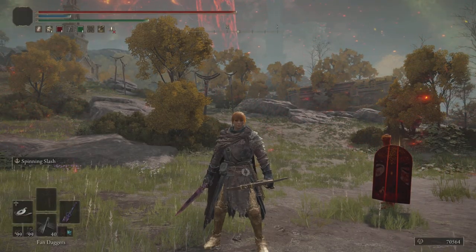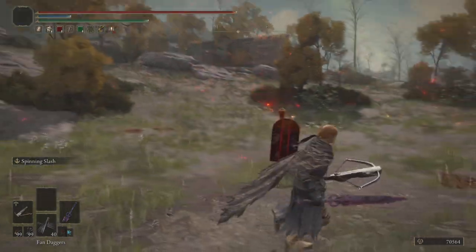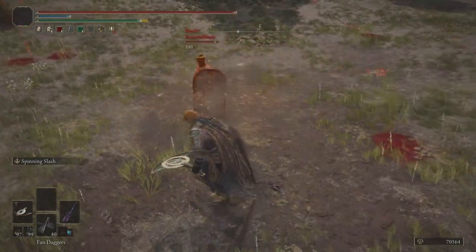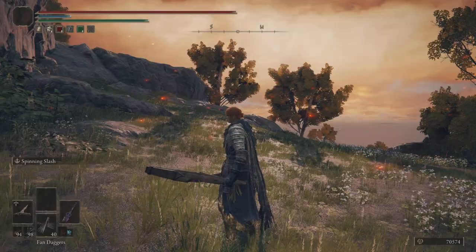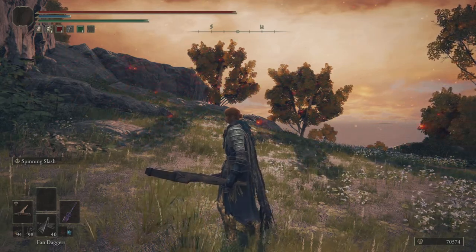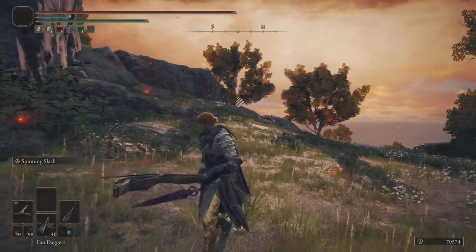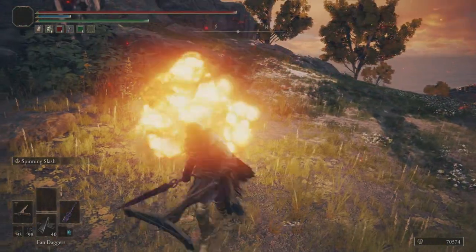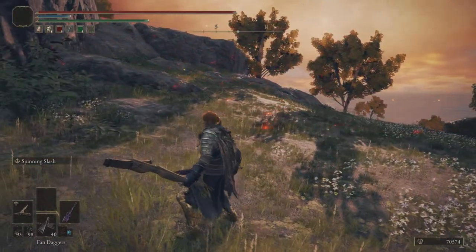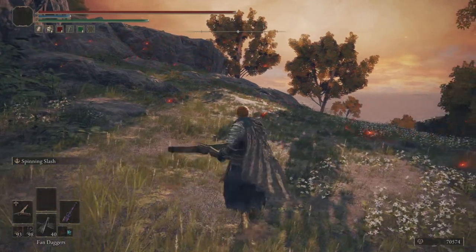The full moon crossbow has the best damage for its weight. It does nearly the same damage as the heavy crossbow and only has a weight of 4. When you offhand a crossbow you can swap bolts from your right hand bolt slot to your left hand bolt slot by holding L2 and then pressing L1. However you cannot swap from L1 to L2 like you could in Dark Souls 3, but this is a good setup for mixups.